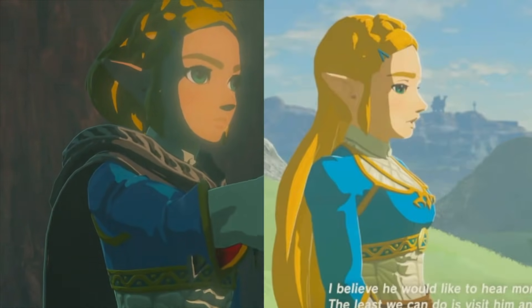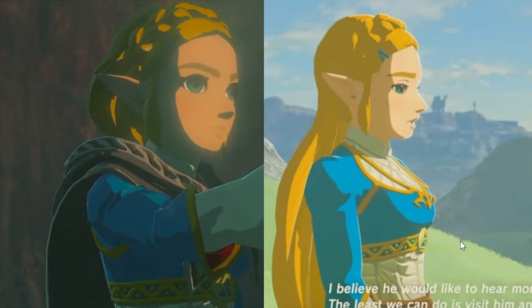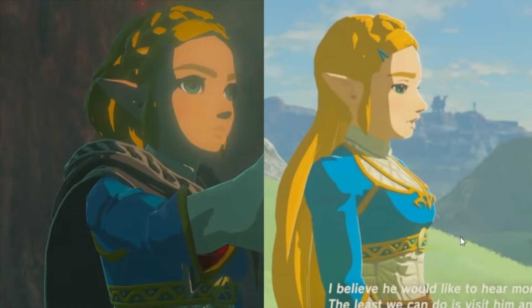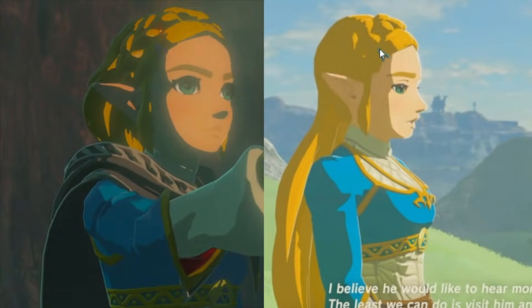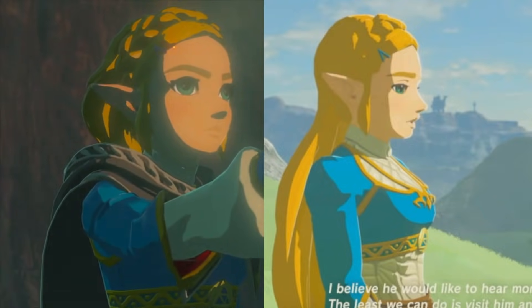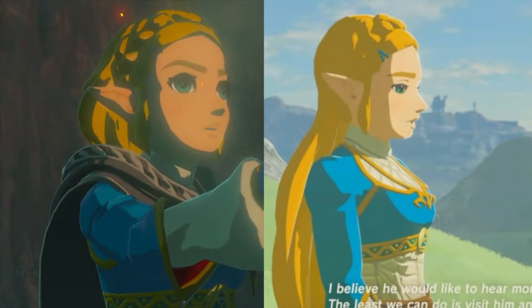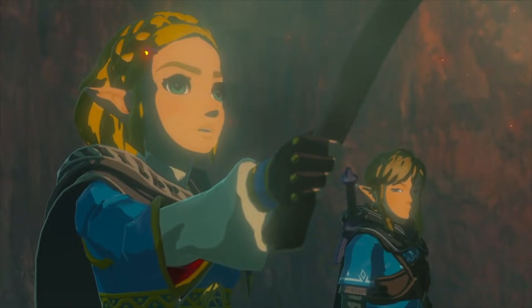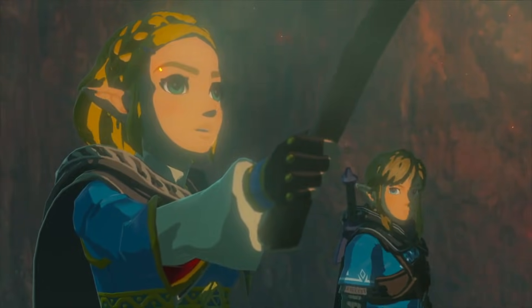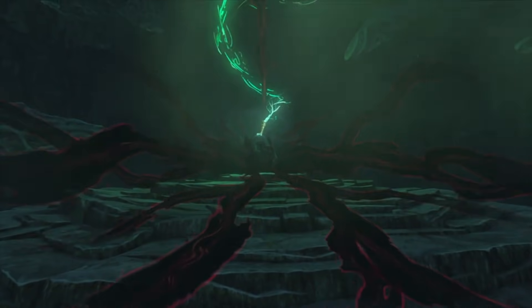We're treated to a close-up of Zelda with a very serious look on her face. Comparing it to the very last end scene of Breath of the Wild, this is the same outfit she was wearing at the end of the game, down to the little clip in her hair. Her hair is shorter — maybe she took her extensions out. She has a genuine look of surprise, like the two just stumbled upon this.